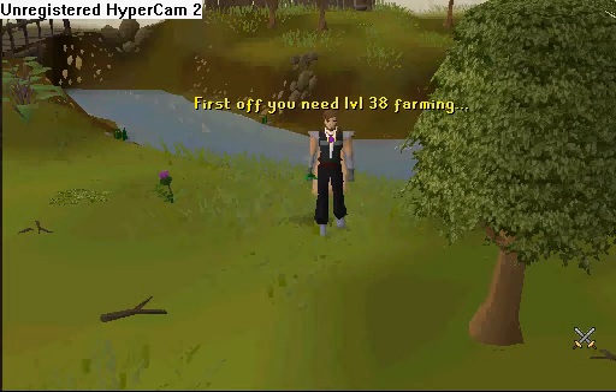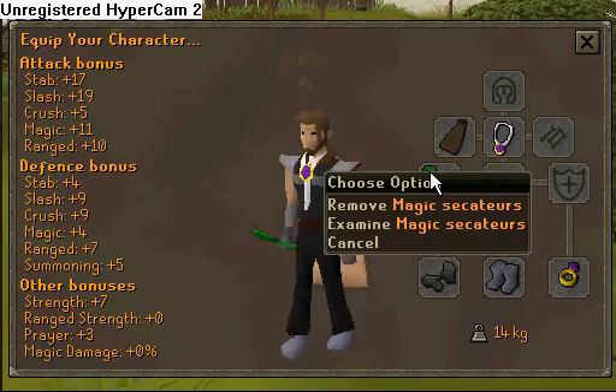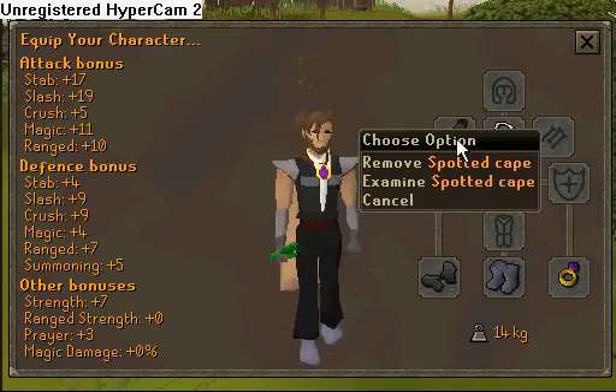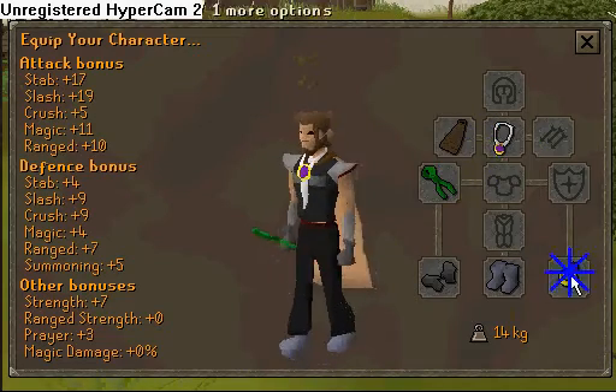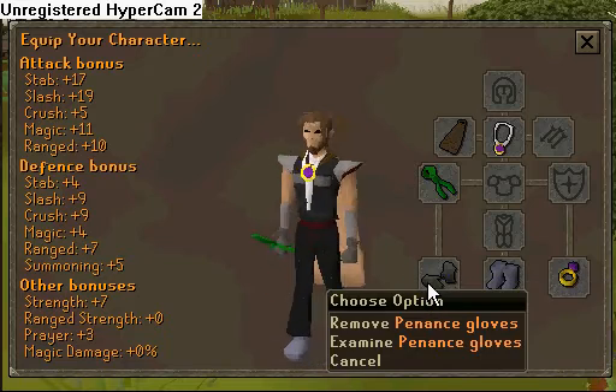First off, you need level 38 Farming. And these suggested items: Magical secateurs, spotted cape, amulet of glory, ring of wealth, boots of lightness, and pennant gloves.